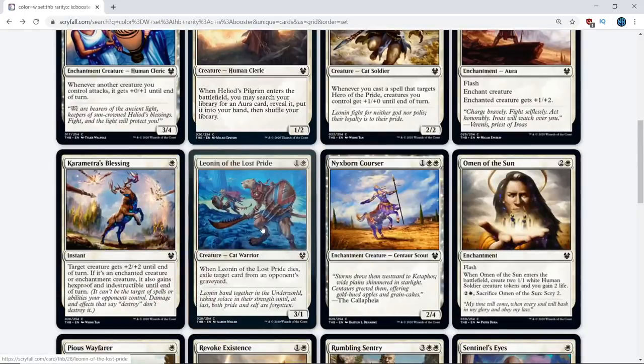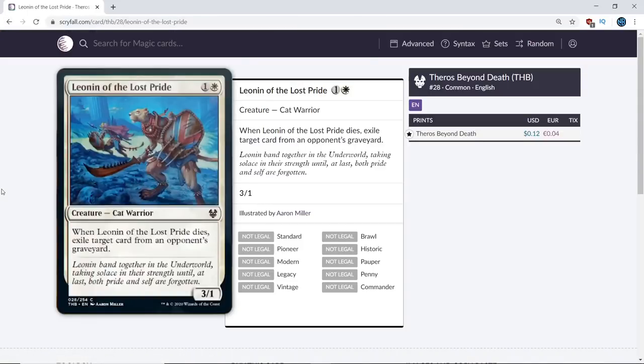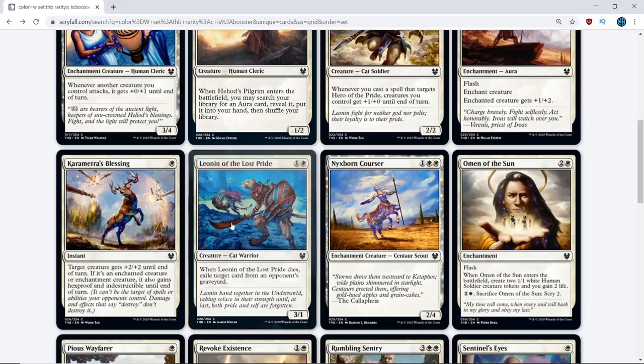Moving on, we've got Leonine of the Lost Pride — a 2-mana 3/1. When it dies, exile a target card from an opponent's graveyard. It's a 2-drop you'll play if you have to. There's a lot of X/1 hate in this format so these cards are vulnerable. I think it's a D+. I'll go C-minus — I've always been a little more prone to liking 2-mana 3/1s. Three power trades well and 2-drops are premium. Not a card you need to prioritize though. D+, C-minus on Leonine of the Lost Pride.